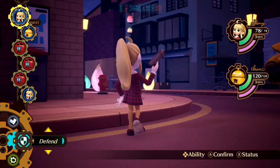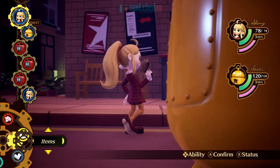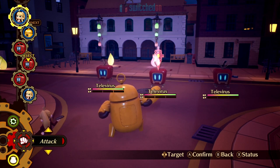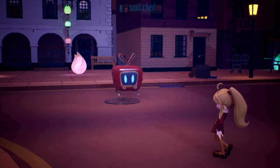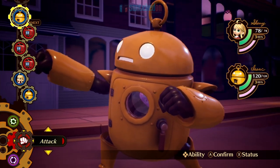On Sherry's turn, we're just going to do a simple attack. You can choose which enemy you want to attack, so it's best to focus on one. We'll attack the first televirus. She's got this old sort of laser gun that she's found. That's Isaac's turn — he's got the same sort of menu in the bottom left-hand corner.